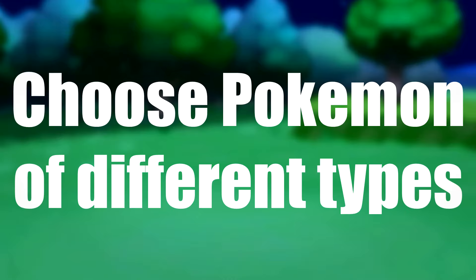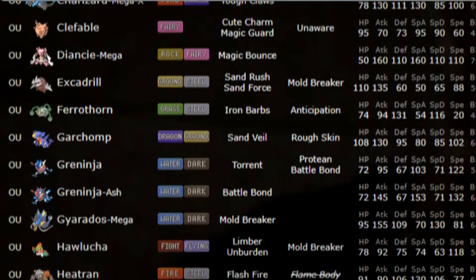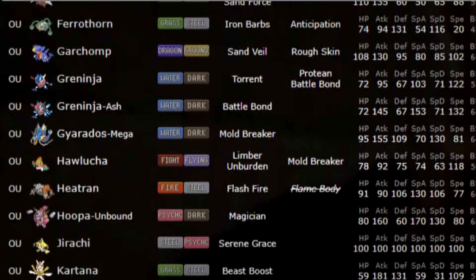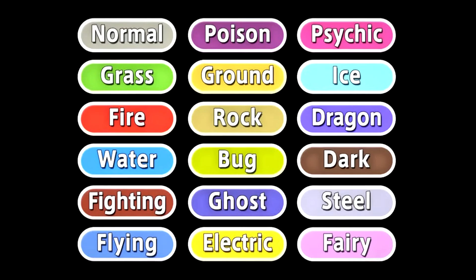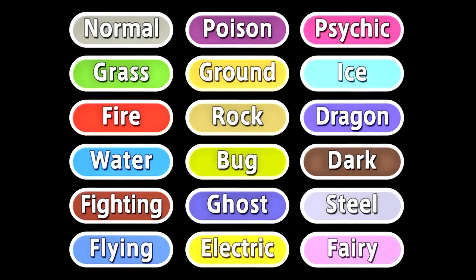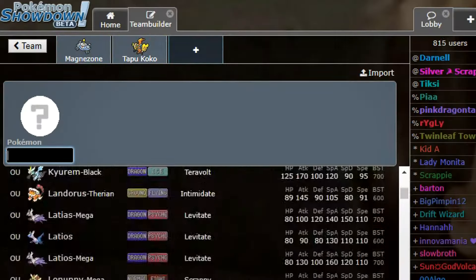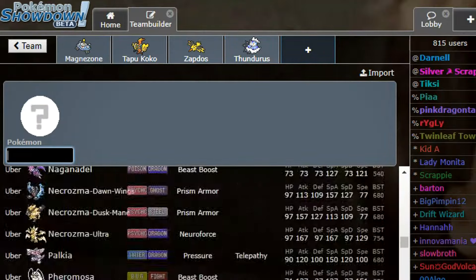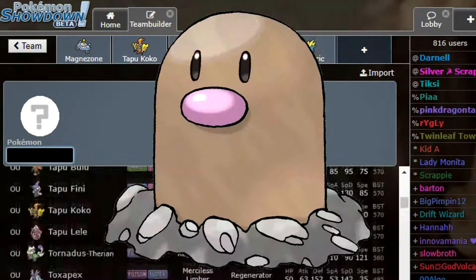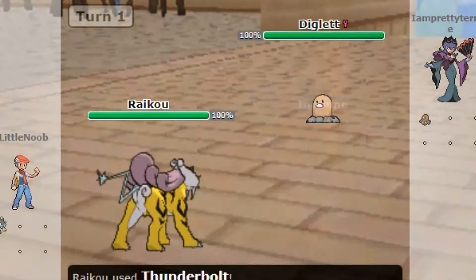Number one: choose Pokemon of different types. There are a lot of Pokemon in the game, and because of that there are also a lot of types. You probably want to choose Pokemon of different types for your team. You only have six slots, so if you fill all of them with, for example, electric Pokemon — what happens if your opponent has ground types? You're just done.